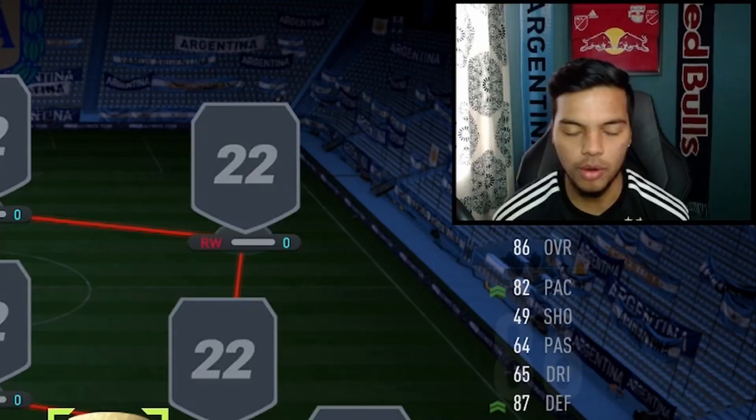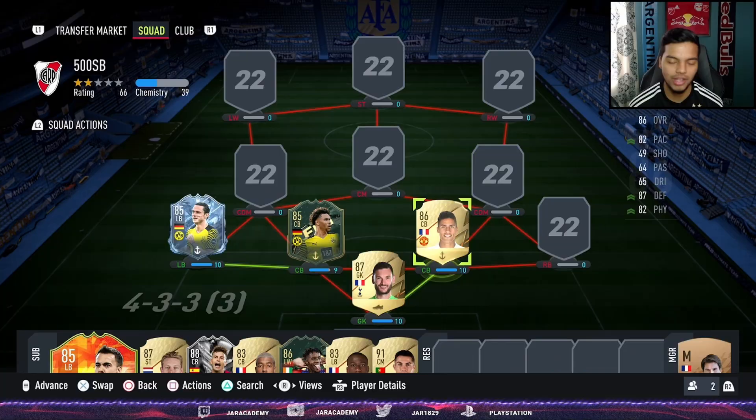In the right center back position, another French lad from the Premier League to give links into Lloris — Rafael Varane. We already know about this guy; he's on the level of a Kimpembe or Marquinhos. Still a gold card but still very cracked and meta in the game.